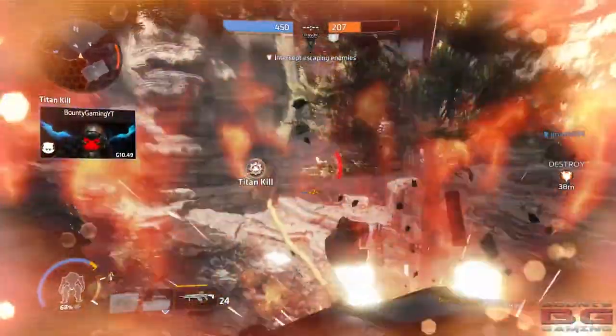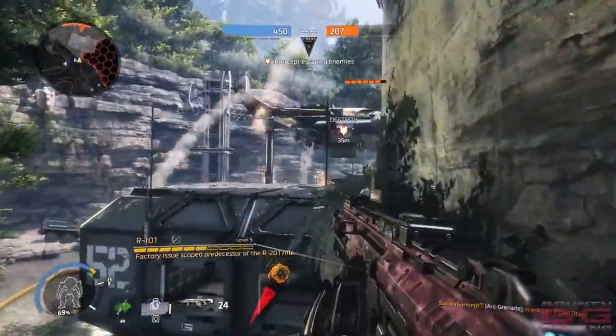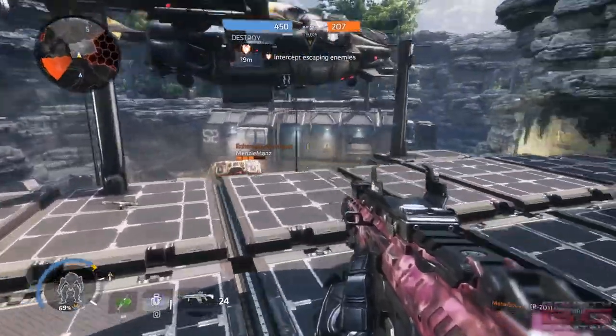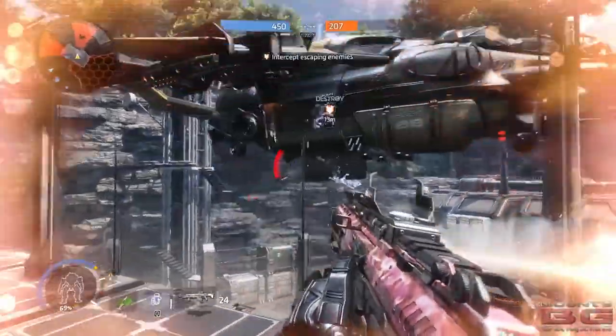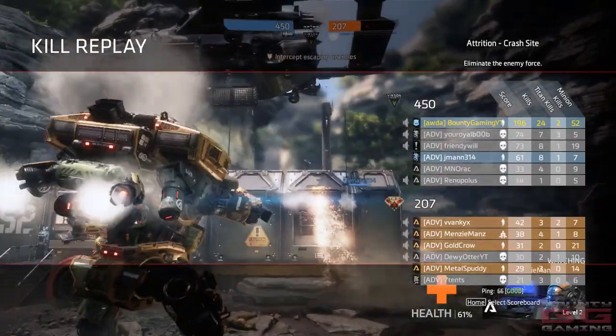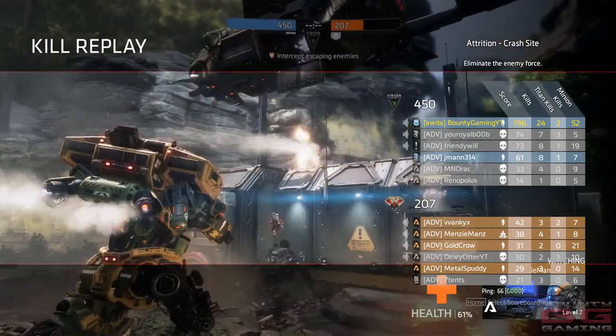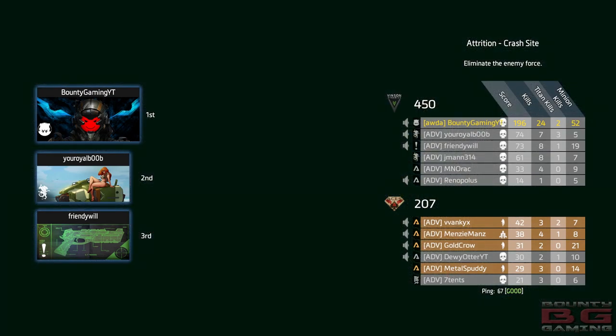We're already Gen 10 — Gen 11 at the point in time we're making this video. Probably going to get to Gen 20. And that's about it, pilots. Thanks again for tuning in — I'll catch you guys shortly. Final score: 196. 24 kills, 2 Titan kills, 52 minion kills. Okay, that's pretty crazy — stay away from the minions, Bounty. Alright guys, catch you on the next video. Thanks again. Peace.